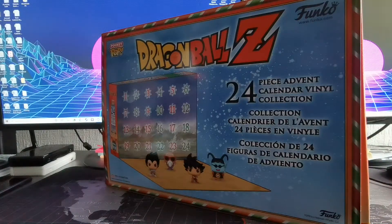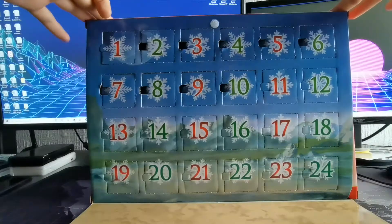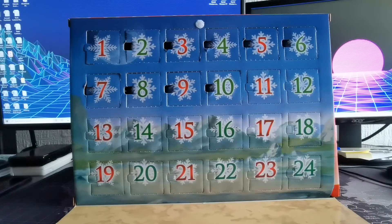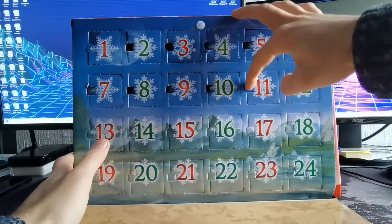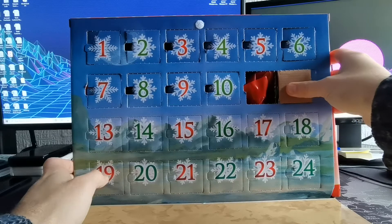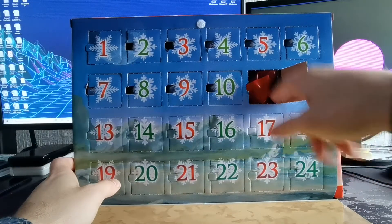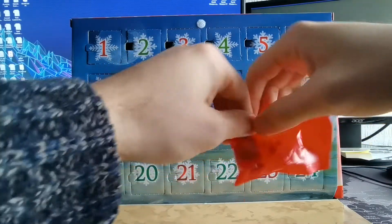Day 11! Had a real nice one yesterday — we got the flocked Great Ape Vegeta, real nice. The sentry's off. Yeah, real nice flock on yesterday. Pretty sure I've done the Harry Potter one and they're all just different ones, so it was just like, eh, what it is. But there's a green wrapper there — little spoiler for tomorrow. Let's have a look at what we have on Day 11.